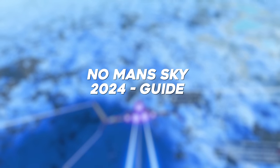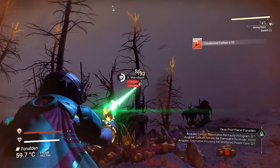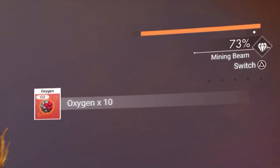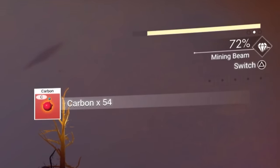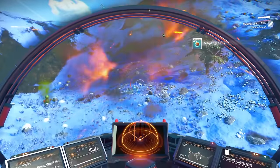First and foremost are resources. Many are found on planet surfaces and need extracting with your mining beam. Note how you can mine at the fastest rate when your beam is getting close to overheating — if you want to save some time, hold it close to that region. Alternatively, you can use your ship's guns to gather resources like so.